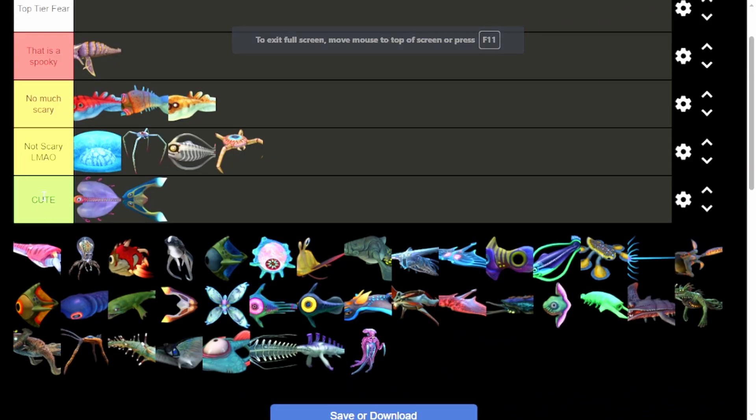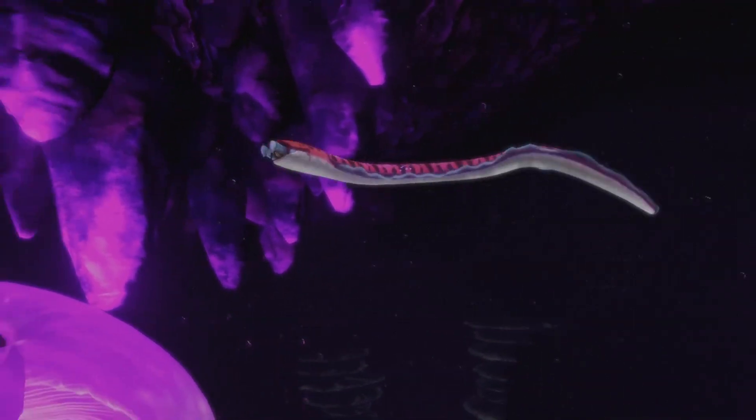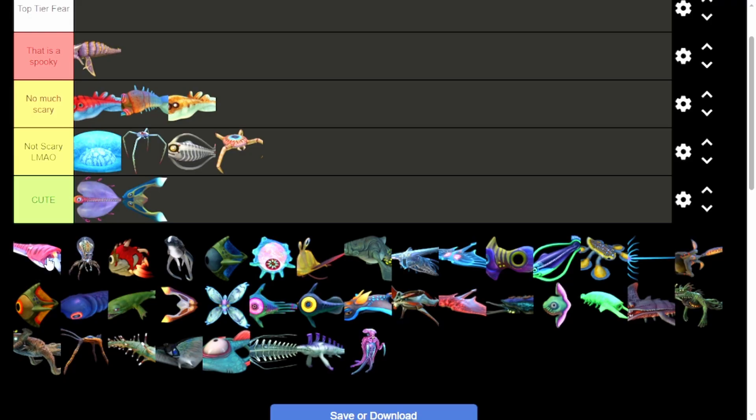Crab Snakes — oh goodness. The trick is to just stay away from them. But if you have to go there and you're trying to pick up magnesium, they've got this jump scare. That's a spooky.